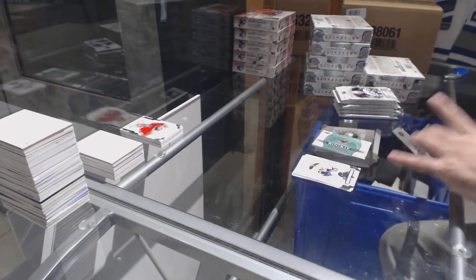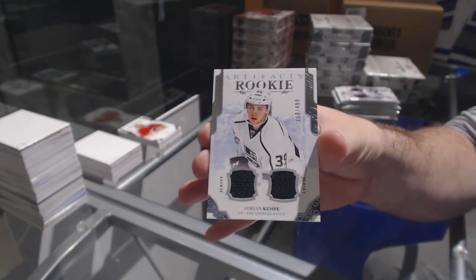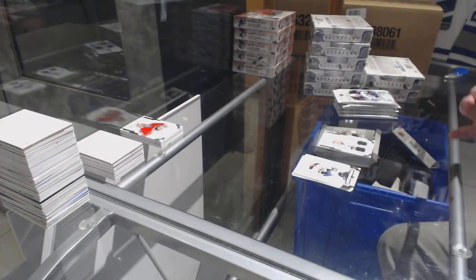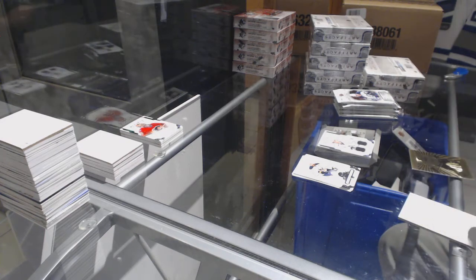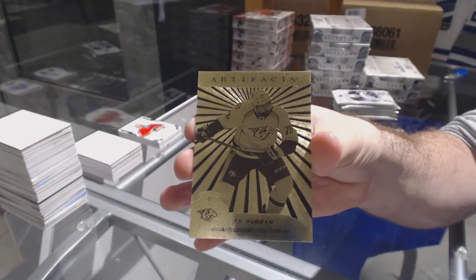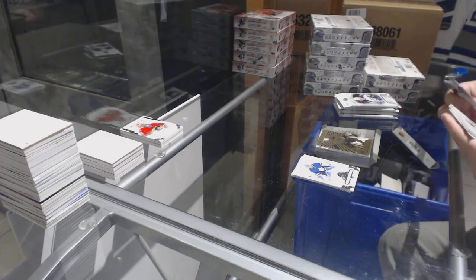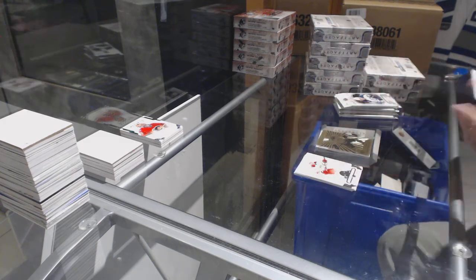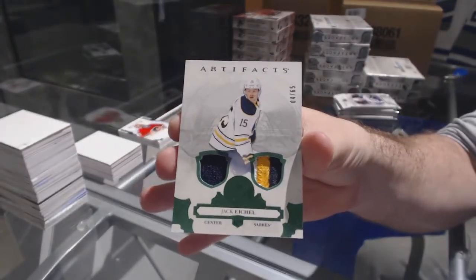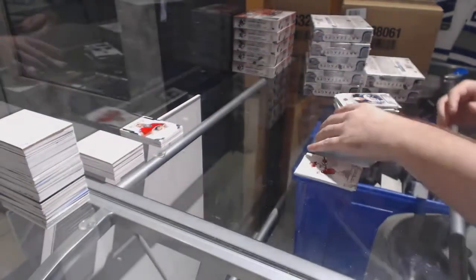For the LA Kings, the $4.99, Adrian Kempe. We've got an Aurum for the Nashville Predators, P.K. Subban. And for the Buffalo Sabres, number 65, dual jersey patch, Jack Eichel.